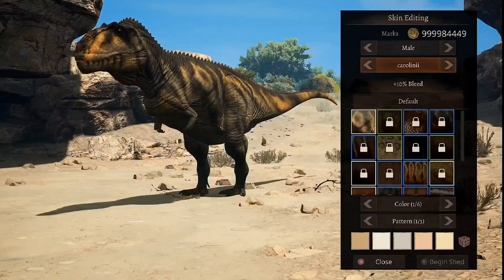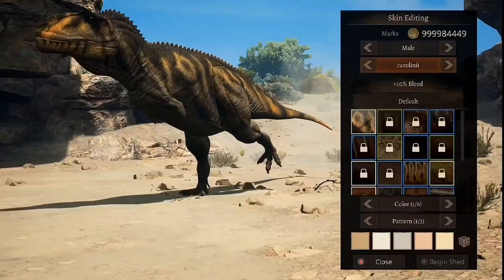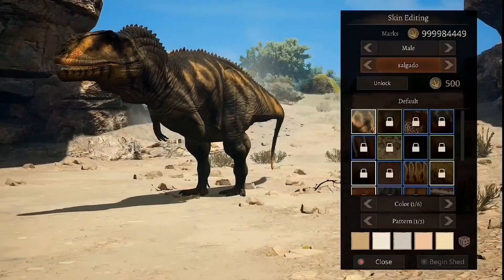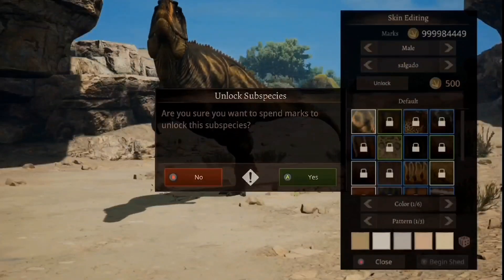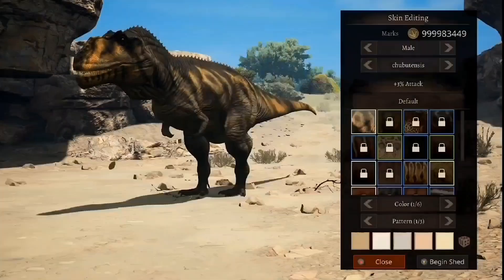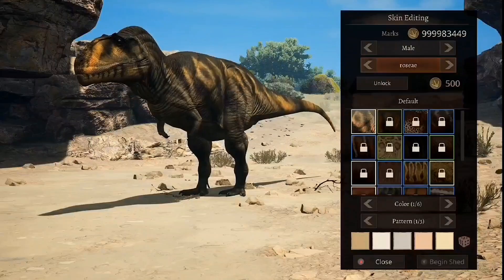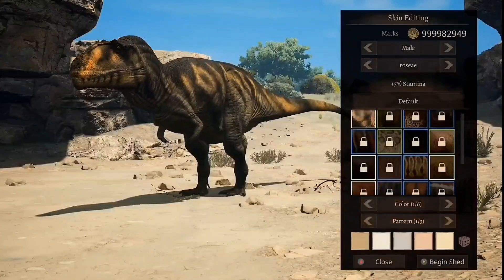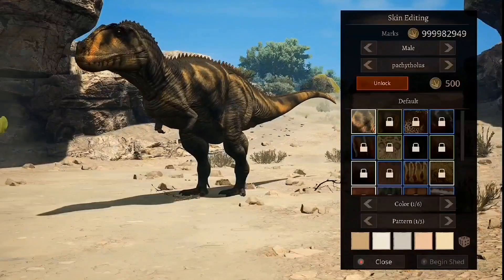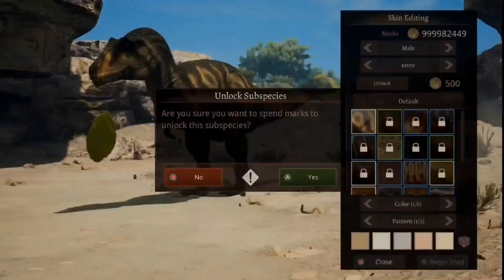First of all, let's start off with subspecies. We have Karolini, which is the original one — 10% more bleed. Then we've got Salgado, which does 5% more armor. Then we've got Chubburentus, or whatever that is, and that does 3% more attack. Then we've got Rosé, which is 5% more stamina. Pachytholus, which does 3% more speed.